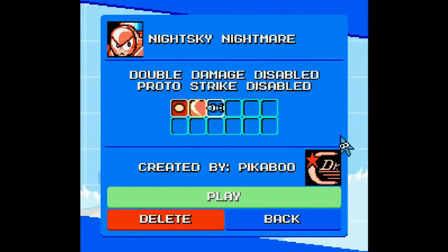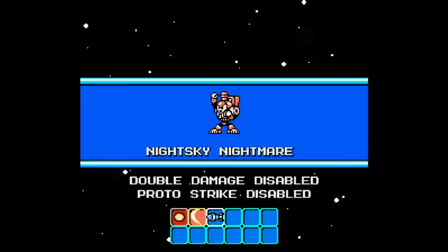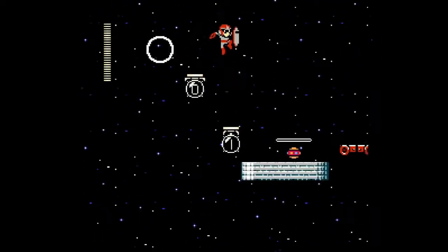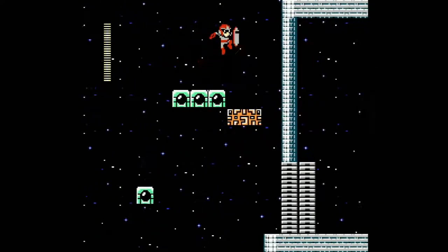Last stage I have downloaded so far — this is Night Sky Nightmare. We're playing as Proto Man again. Double damage disabled, Proto Strike disabled. Our shield still works and our Charged Shot still works, so I'm not sure what was actually disabled. We have no special weapons yet, so we have to collect them. Kind of like that first stage we played in this video with base being under the sea — you're going to get the weapons really late in the stage and not get much time to use them.